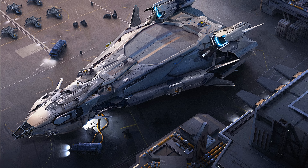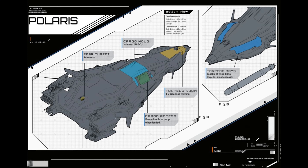It also has a hangar bay and can carry 216 SCU. The torpedoes can launch from 4 torpedo tubes, 7 to a tube, located around the bridge.